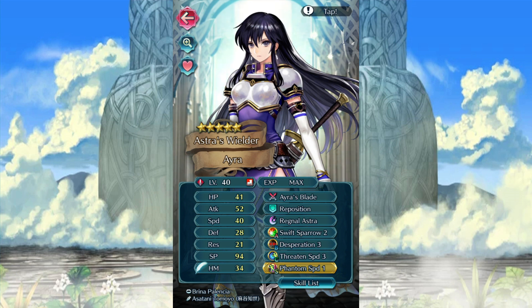She is probably one of the best offensive sword units in the game now. Built-in speed blade — I'm just going to call it speed blade instead of heavy blade — having a direct buff to speed, Regnal Astra being a very powerful speed-boosting attack, which is not something we've seen before. Swift Sparrow is a great ability, she already has Desperation, and she has the speed to really work with that. Phantom Speed should improve that even more, as it's checking her speed against an enemy. There's really nothing you have to put any effort into for this unit.